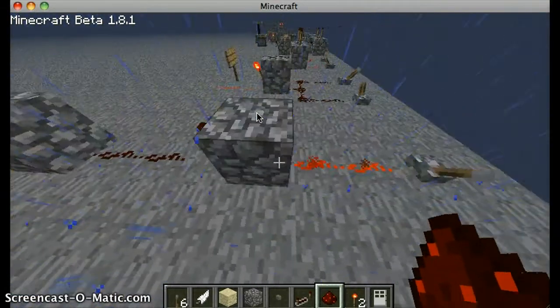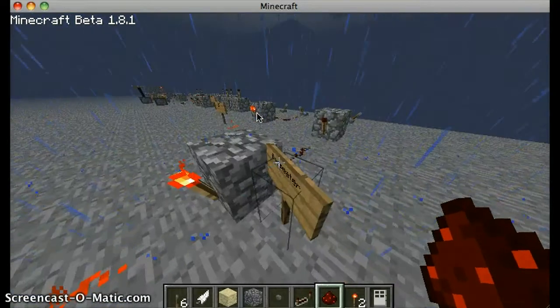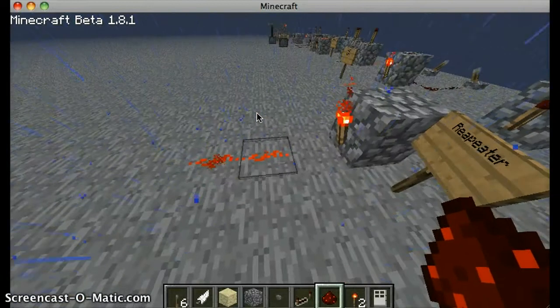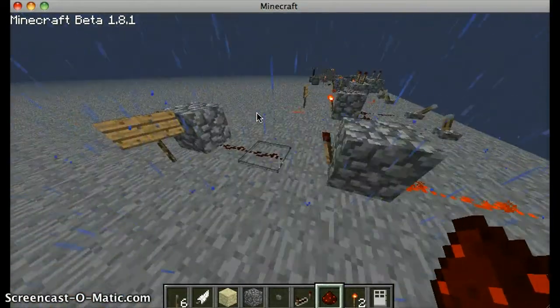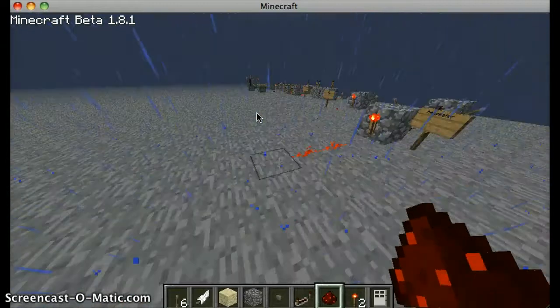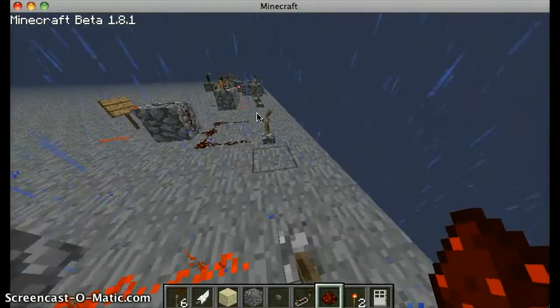When it's turned on, it'll give this input, but it won't go back, and then it causes the torch. And when this torch isn't powered, then this torch will turn on and then it goes. And since it's a redstone torch here, it'll go another 15 blocks. So it's like a repeater without delay — well, a small delay because of the torch lighting.